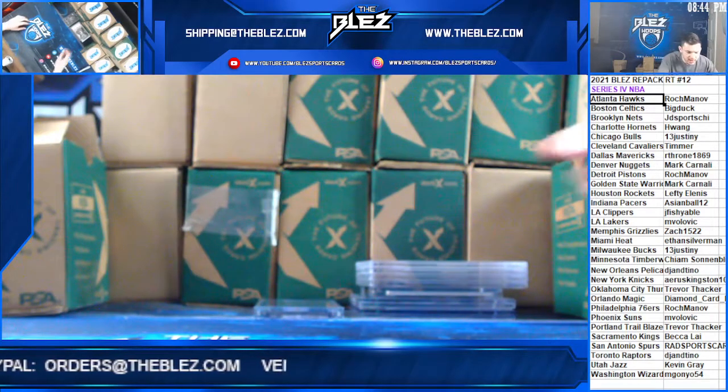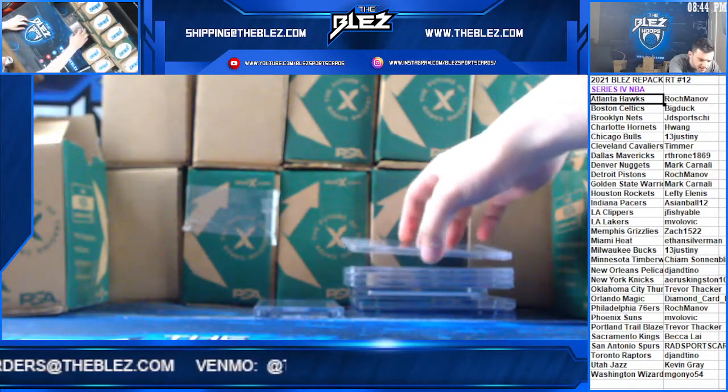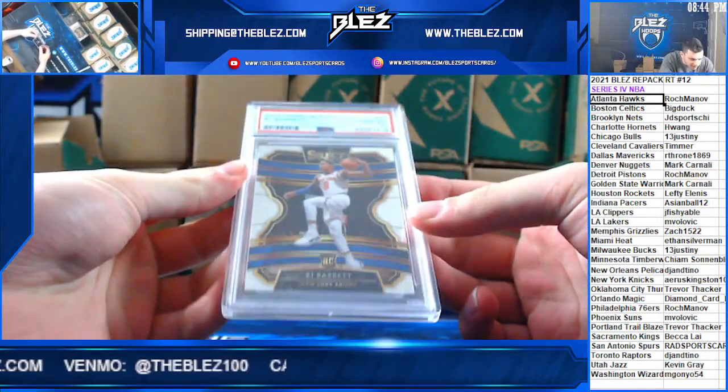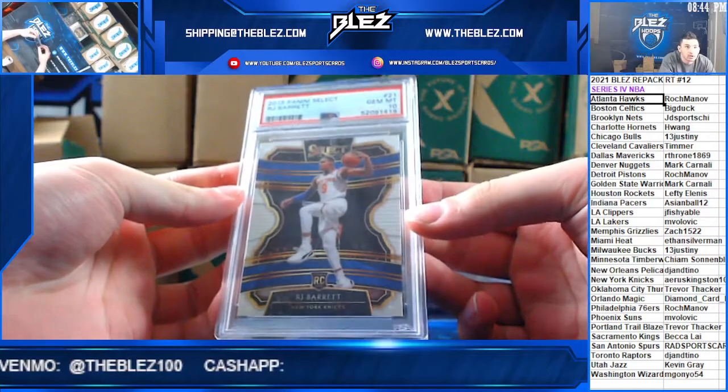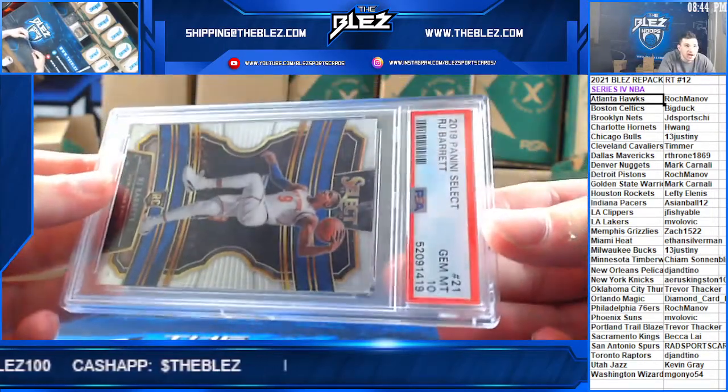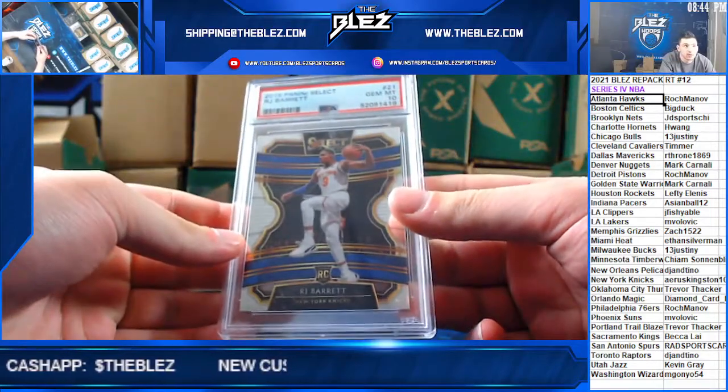Starting it out with the PSA 10 Select RJ Barrett for the Knicks. That's going to Fabiano — Mark Fabiano with the Knicks. Barrett.